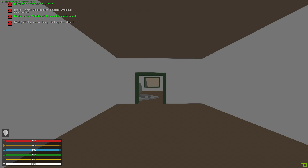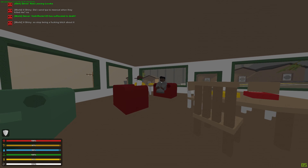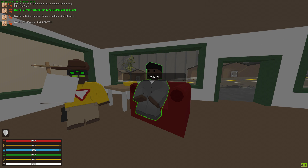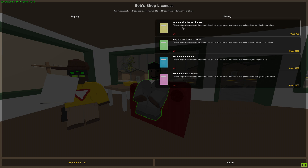To get licenses, do slash warp bank again. Once you're at the bank, talk to the guy in the tuxedo — he'll let you buy licenses for whatever you want to sell. There's a gun sales license for guns, a medical sales license for medical gear, basically every type you need.